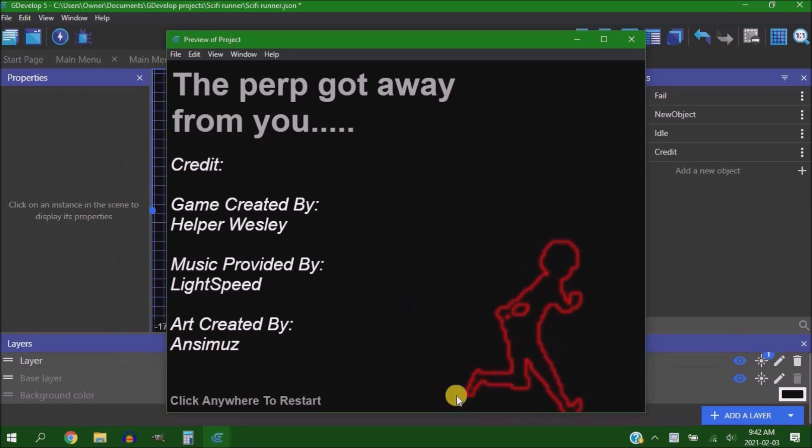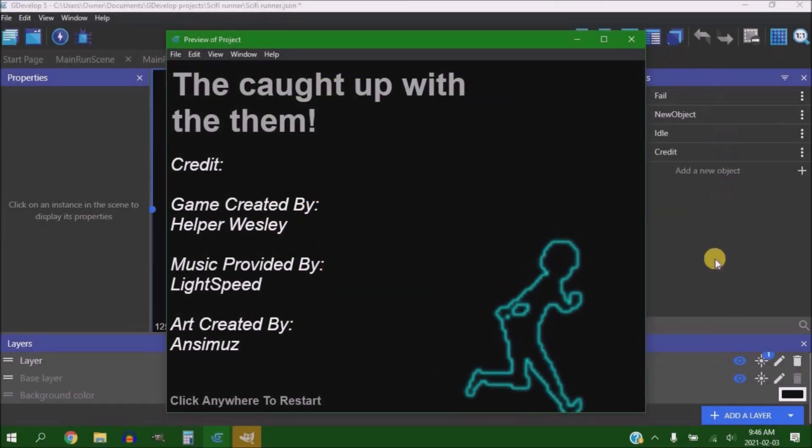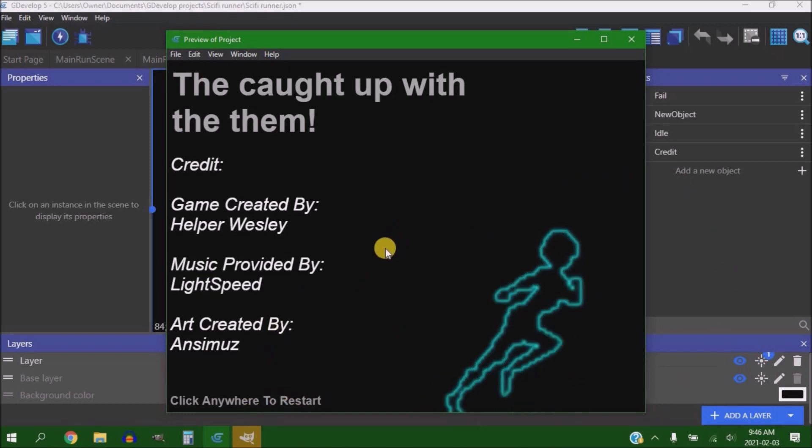I was on a time crunch, so don't judge me too harshly — the end and win screens are very basic. For the fail screen I put the credits up with the perp icon and a red outline, done with the glow effect in GDevelop's layering options. And if you won the game, your win screen would be the opposite: credits with the main character's icon and the blue outline.